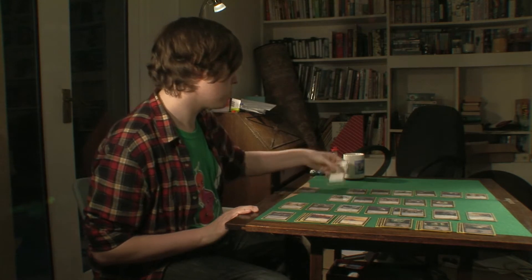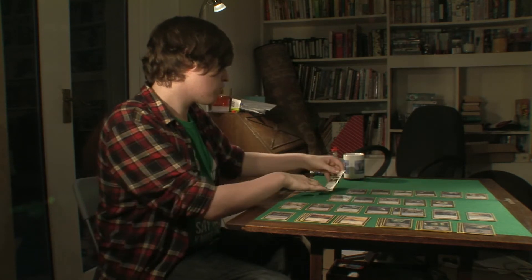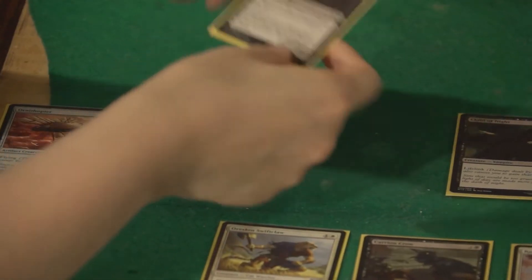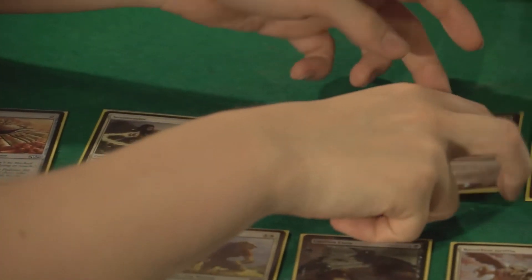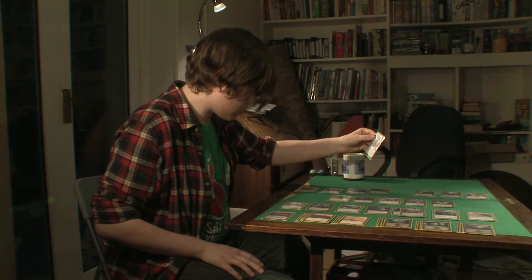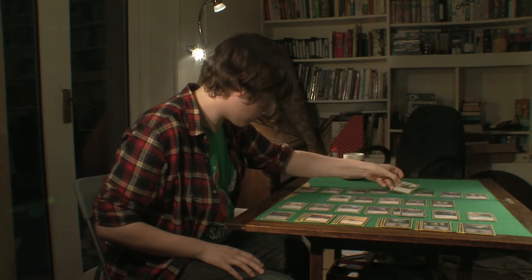I've also got some other one-drops. I've got this one which can tap to give me a life. This has got Death Touch — Typhoid Rats — I'm very excited about that for aggro. Classic Child of Night, and we've got a Flying Pegasus thing which has Flying and Lifelink. It's only a 1-2 though but it's still very good for early game.